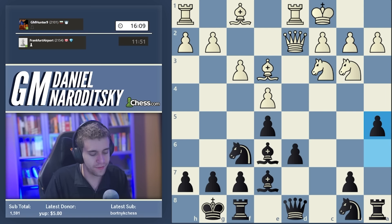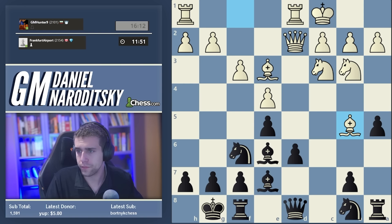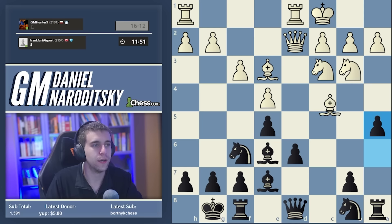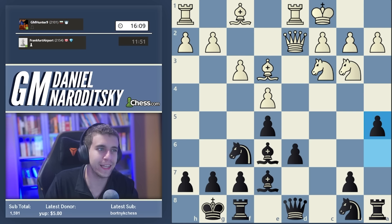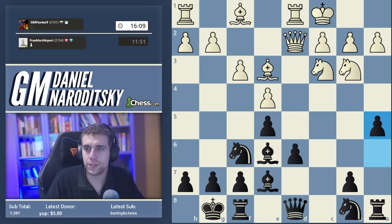A5 is a nice compromise because there isn't quite as much theory, the ideas are more understandable, and it's a sideline so White is less likely to know the best moves. This was invented by Hungarian GM Ivo Nemet, played by a lot of GMs in the 80s and 90s, then gathered momentum into the early 2000s. The most popular move in response is bishop b5, which is what we faced in the game, although it doesn't score very well.